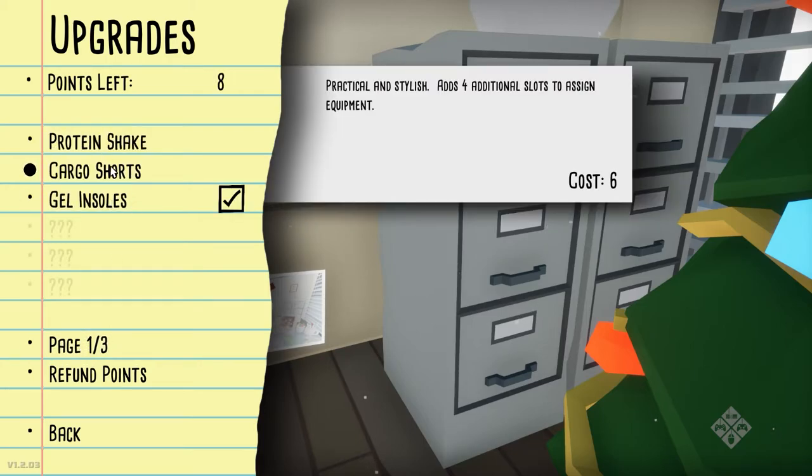We want that - Cargo Shorts. That's four additional slots to assign equipment. This is everything - it's a lifestyle. It also throws objects further.